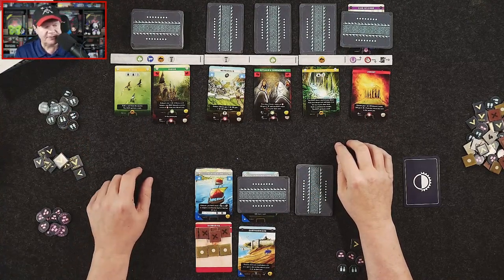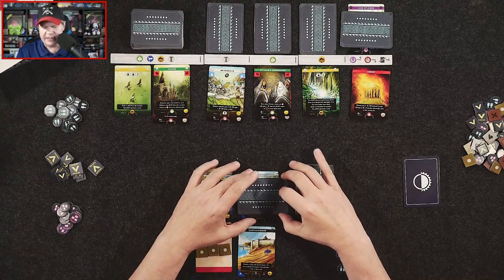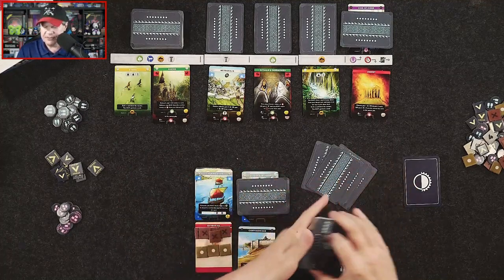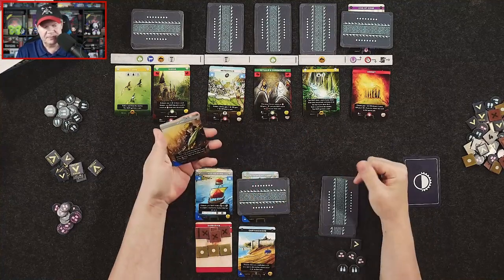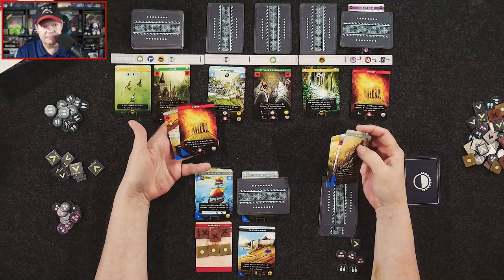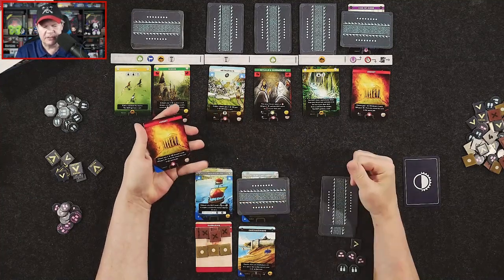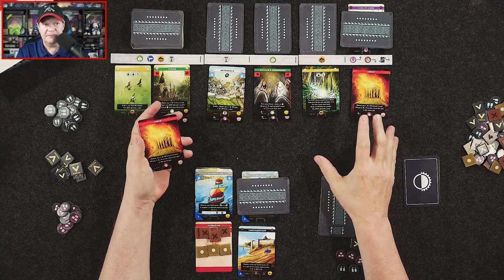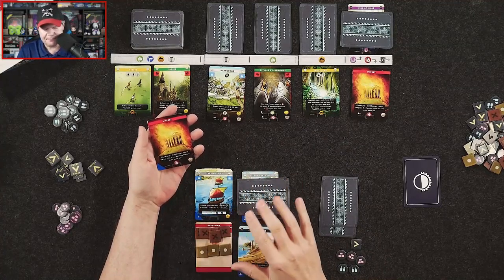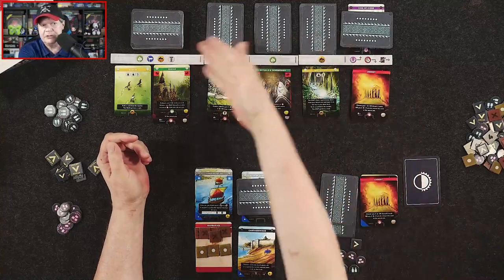We've got some tokens: population, progress, and materials. To give you an idea of how you would play — you're going to draw five cards to start off. I've got a glory card right off the bat and one unrest card out of this hand. Before I jump into this, I want to mention the third option you have: you can either activate — which is what I'm going to show you with the Carthaginians — or you can innovate.